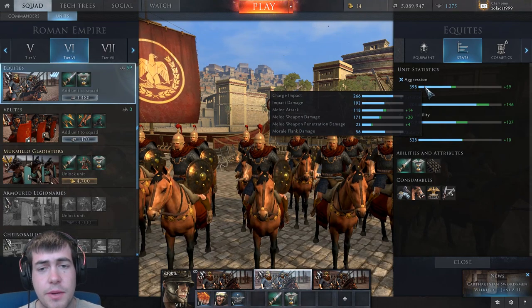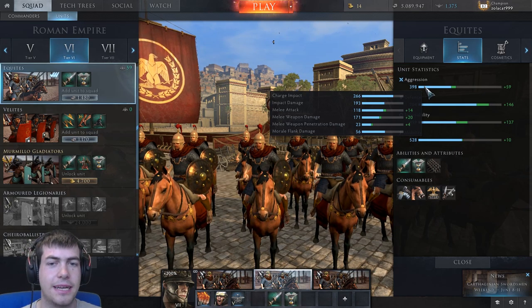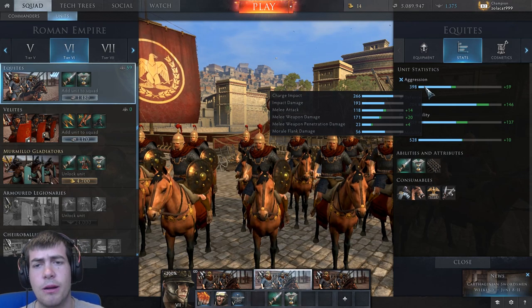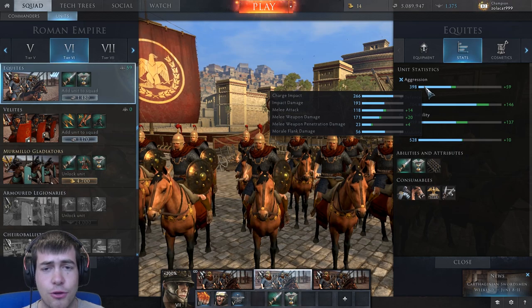To eliminate the first couple of statistics: melee attack, melee defense, and shield defense are all basically relating to the chance to land hits — so that's when your soldier swings at an enemy, how likely is that to result in a hit. We're not really looking at that today, so we can rule them out. A higher melee attack means you're more likely to land a hit. We're interested in melee weapon damage and melee weapon penetration damage.